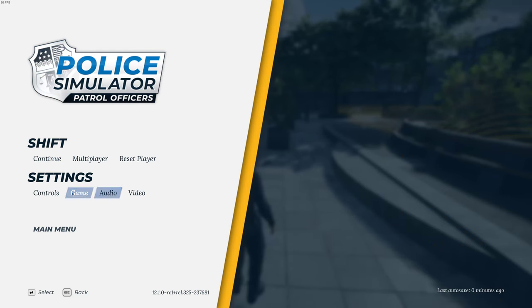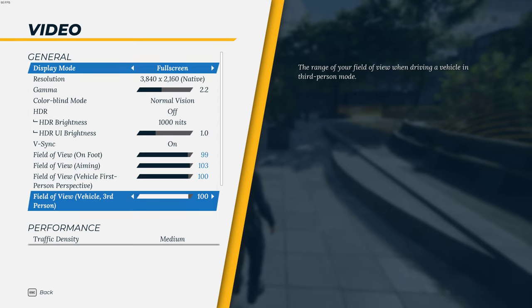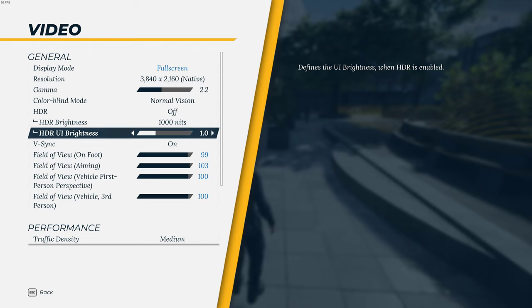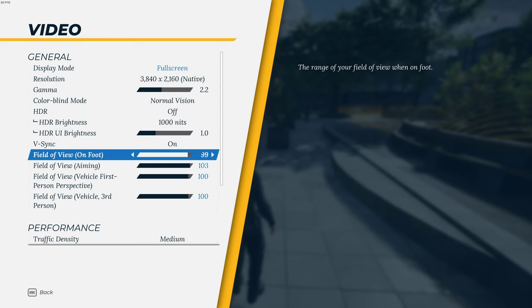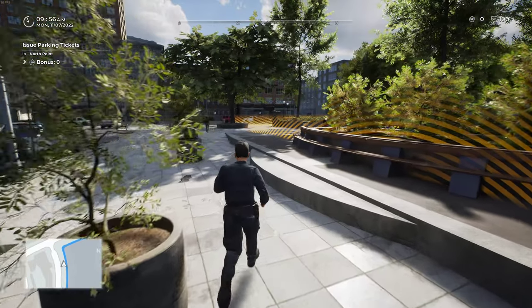Let's turn the brightness up a little bit. Go to Video settings and put the gamma up a bit. Okay, that's better.